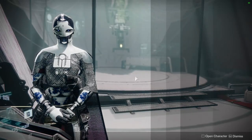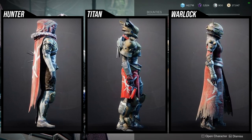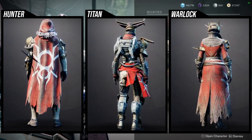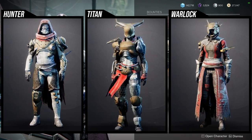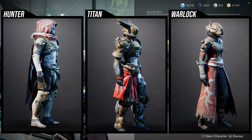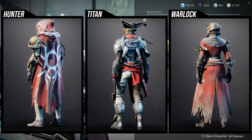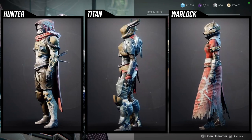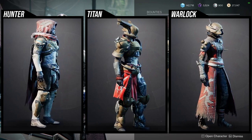For the armor, it's the Tangled Web set for all classes. For the Hunter specifically, the helmet is really cool and does have a minor glow. The cloak is probably the coolest piece from the whole set. The arms are really cool too, just be aware that one side is heavier than the other. The boots are okay, and the chest piece I think is the weakest piece due to some weird shadering in the stomach area.